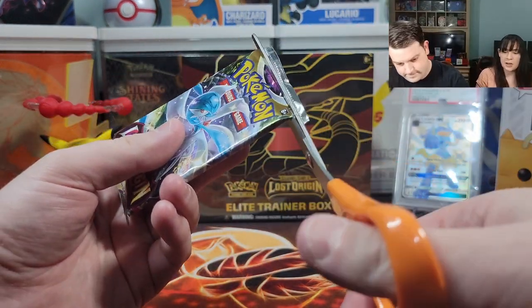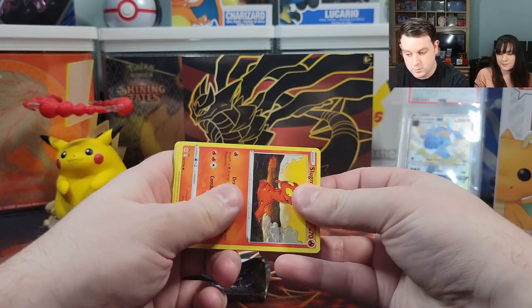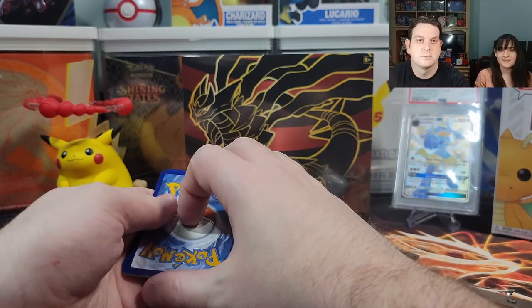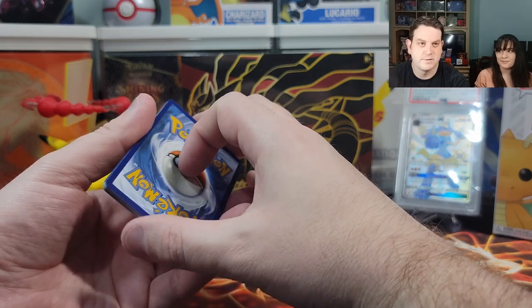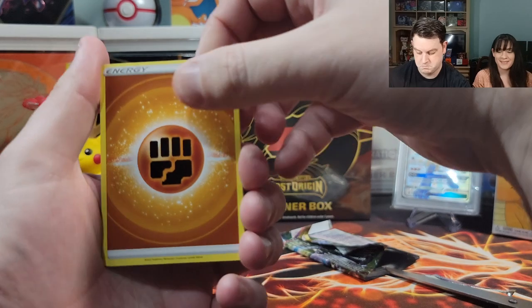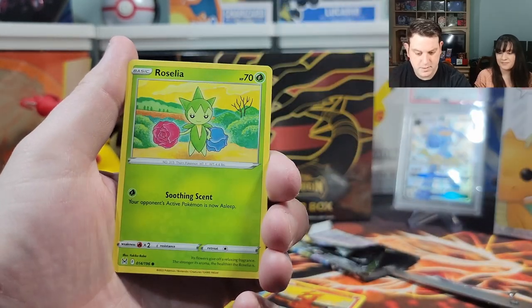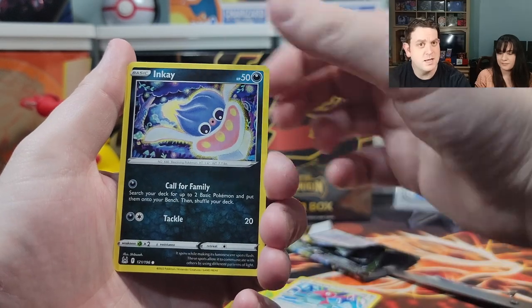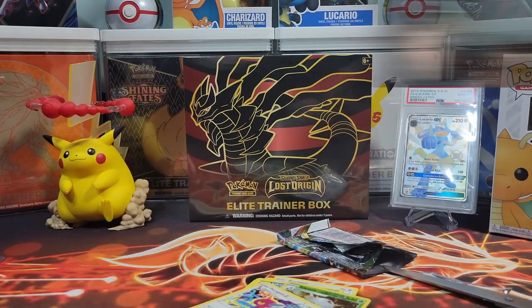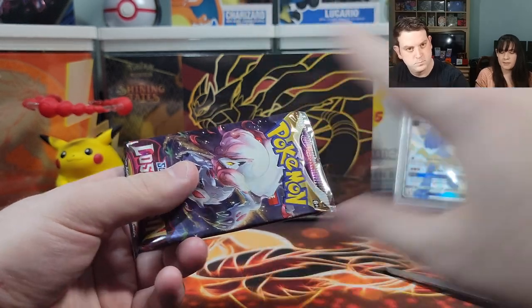Time for pack number three. Heart of the cards, let's go! We already have a double banger, and the Enamorous is new too — they're both new. We really want that trainer gallery. Fighting energy. Panic Mask, Cedra, Rhyhorn, Slugma, Clefairy, Roselia, Porygon, reverse holographic Silcoon — another Porygon, another dud.